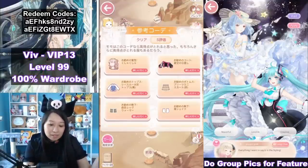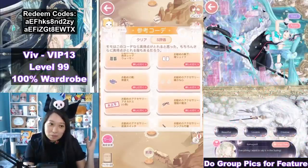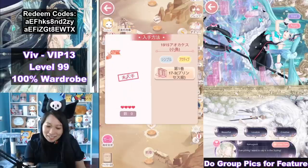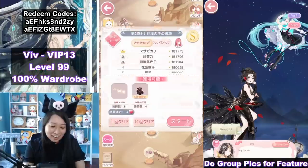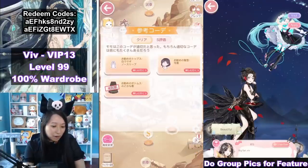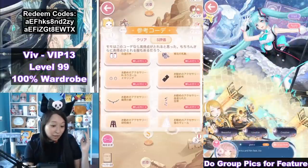For stage one, there are no particular requirements, but this is what Momo's guide recommended. I was still able to get an S every time even if there's one item I don't have. Moving on to stage two, no particular requirements here as well — this is what Momo's tips recommended.